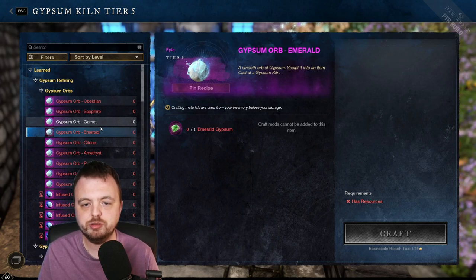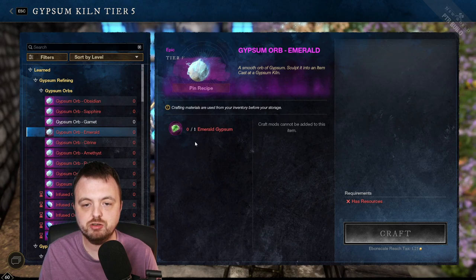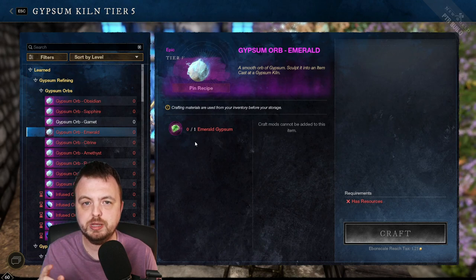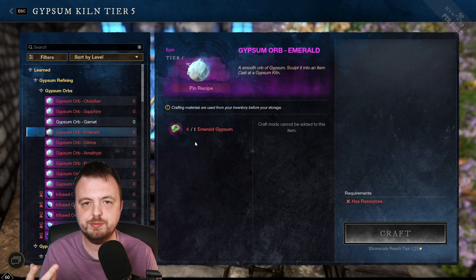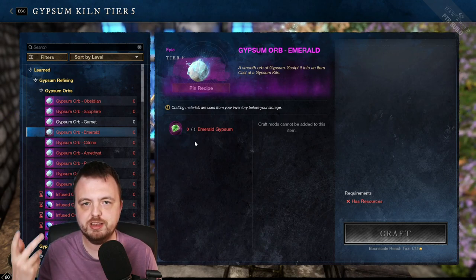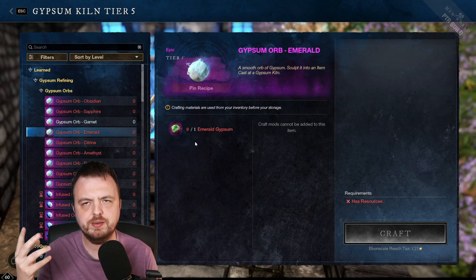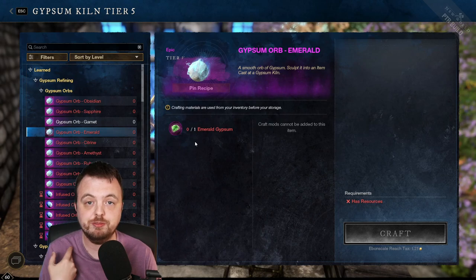Still speaking about gypsum — some of the gypsum you can get has now been increased. You can actually get two emerald gypsums a day from your aptitude chest. And the ones you get from the portal, you can also now get more of them per day. The aptitude change is the one that really gets me — there are many times where I've not played for a day and I only got one aptitude instead of two. So that change is actually the best one for me.